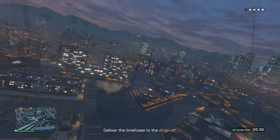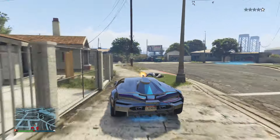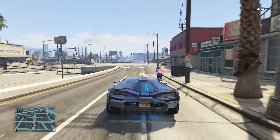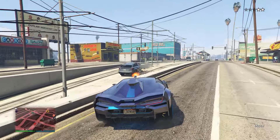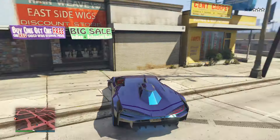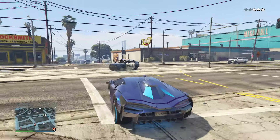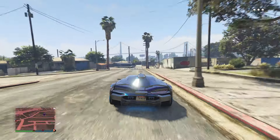Going back to land vehicles, we have the Weaponized Ignis. This is only available on PS5 and Xbox Series X/S — the next-gen version of GTA. It's an awesome vehicle but pretty pricey at four and a half million on Warstock. You're essentially getting a high-performing supercar with a beast of a minigun on top. The minigun is more or less the same strength as the Weaponized Tampa's — both are extremely strong, turning street vehicles into dust within about three seconds.